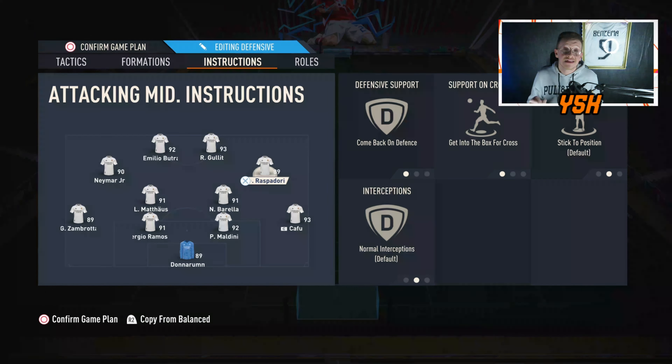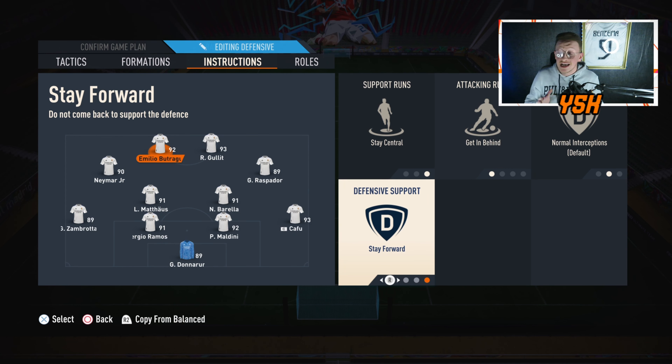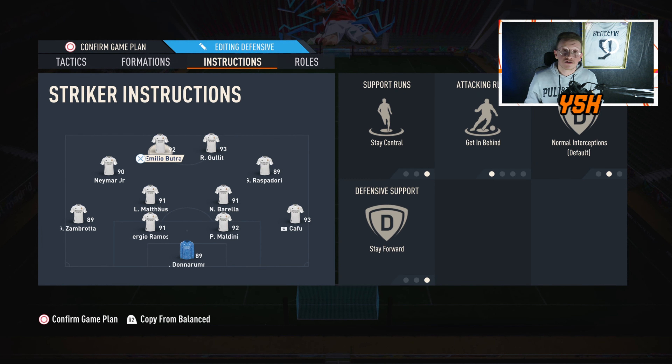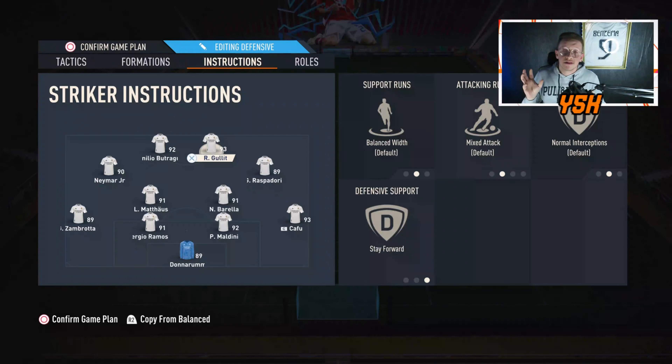You have a right striker and a left striker. The one with better pace and finishing should get in-behind, stay central, and stay forward — for me, that's my left striker. For your right striker, you need a player with good dribbling and passing, because he's going to be the playmaker who assists the left striker more than score goals. His instruction is stay forward — you'll see him coming back to feed the left striker. The left striker stays central, gets in-behind, and stays forward — playing like a proper striker.